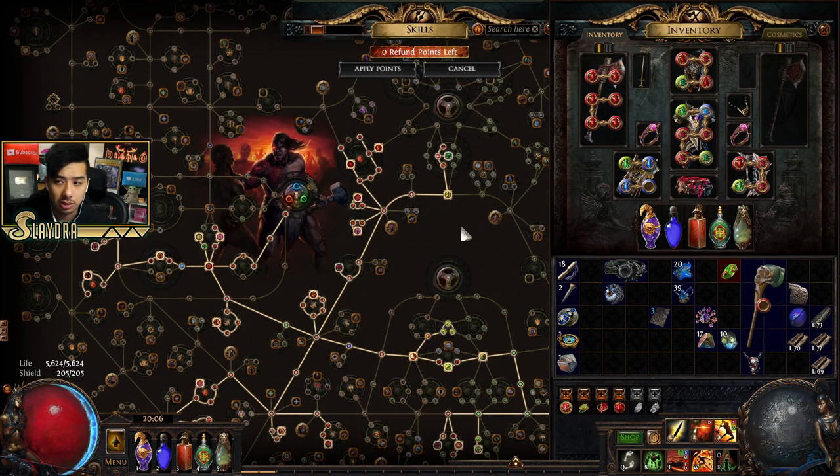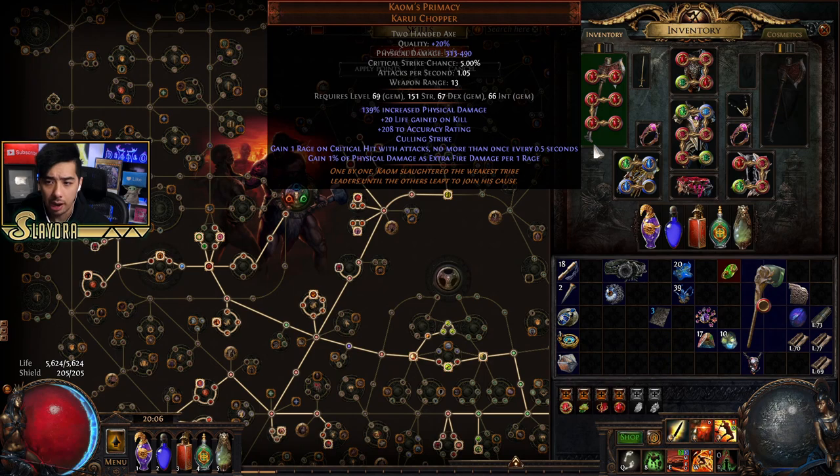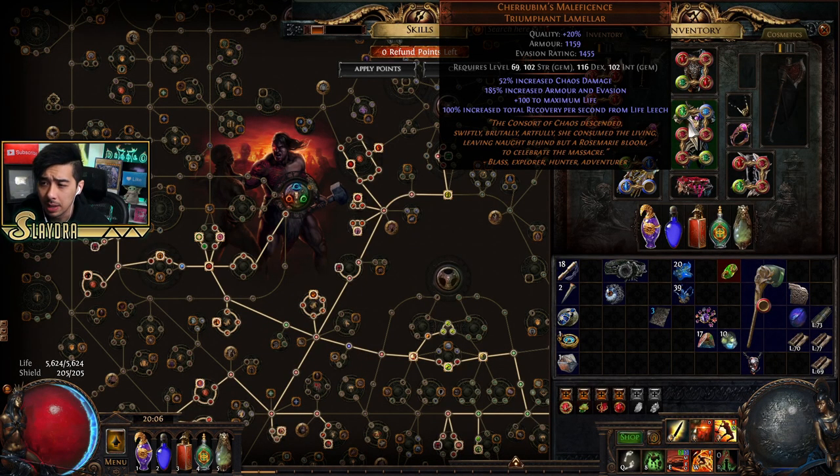You can still use the sword I was using before, like the Terminus Est — it's still viable and you can scale crit if you want. I went with Cam's Primacy, which grants extra physical as extra fire damage per rage. I'm trying to get this to a sixth link right now. I also got this armor for 50 chaos, which was a good deal — it has good base flat armor, evasion rating, and up to 100 life.